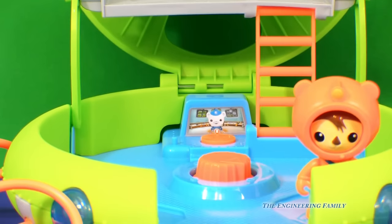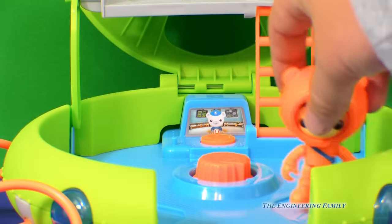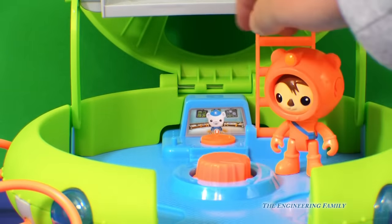Look at all the things. Now it comes with Shellington, it comes with a ladder, and it's got two floors. So here's Shellington — as you can see, he's working in deep sea in the control lab here.